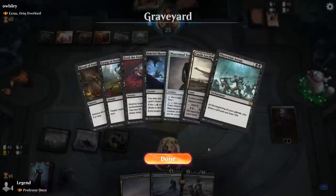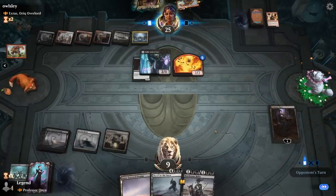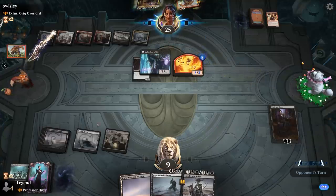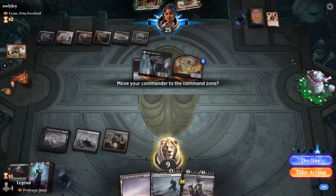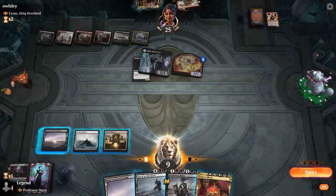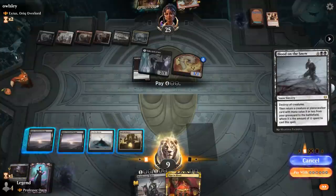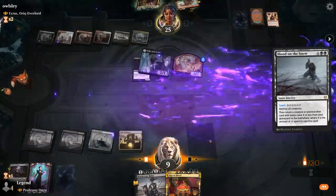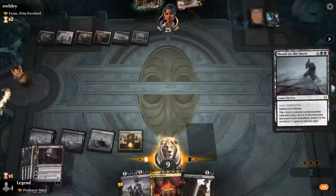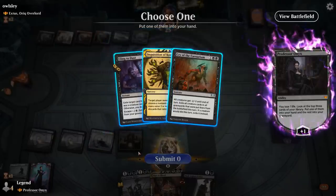We realize if we had let the Murder Strider go to the graveyard we could get it back with Blood on the Snow — there was consideration of not taking it. But this is even better: the opponent is going to kill Onyx, so we can let Professor Onyx go to the graveyard instead of the Command Zone, then cast Blood on the Snow with six snow mana to bring her back. Decline the Command Zone, cast Blood on the Snow tapping six snow mana, destroying all creatures and returning our planeswalker — we also get our Dusk Legion Zealot back.